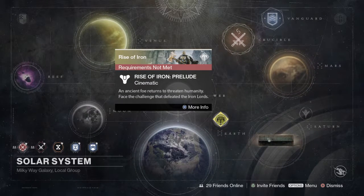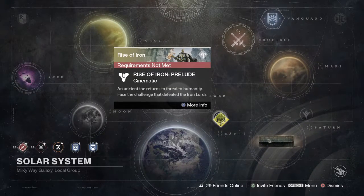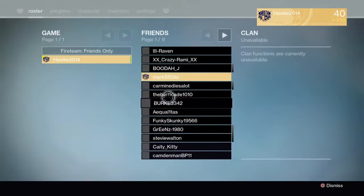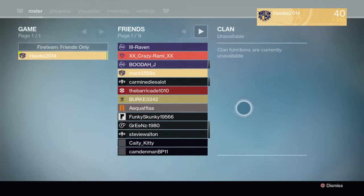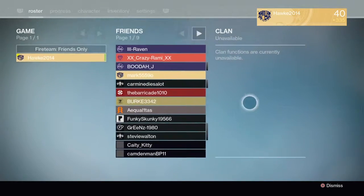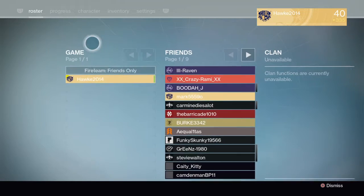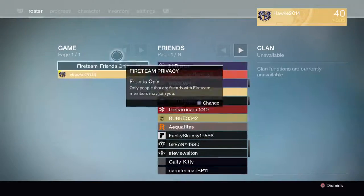What we're doing is we're going to take a look at some of the new features. As we can see, we see the Rise, Fire, and Prelude. If we also look in the inventory, we see clans have been moved all the way to the right. And now, instead of a little button, we don't have a button thing anymore. For Fire Teams, it's right under our names. So, that's new.